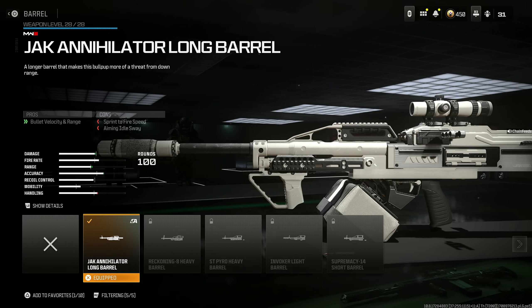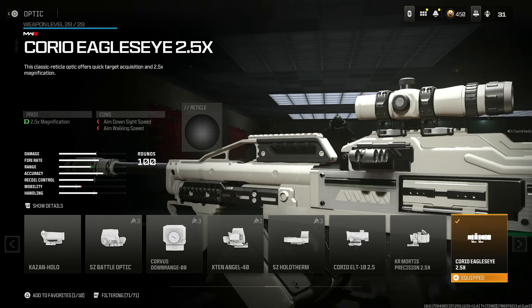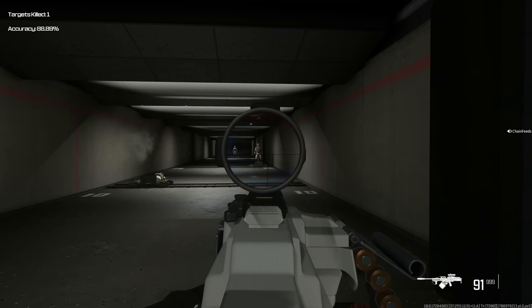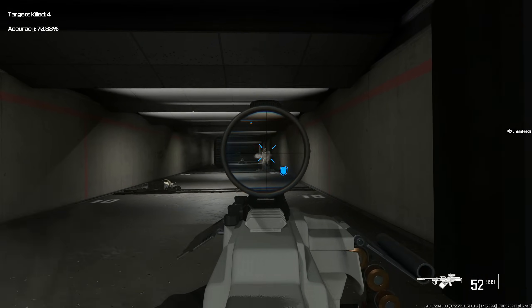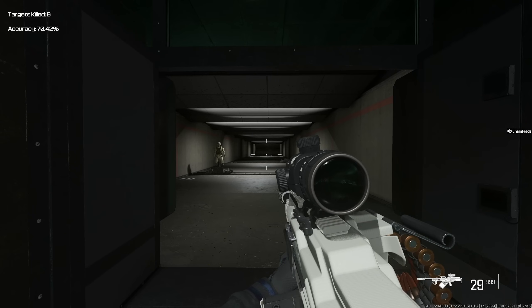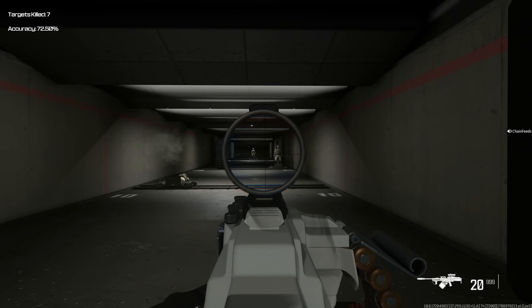Next, throw on the Jack Annihilator Long Barrel for bullet velocity and range at the cost of sprint to fire speed and aiming idle sway. Bruin Heavy Support Grip for gun kick control, aiming idle sway, horizontal recoil, and firing aim stability — the cons do not matter. And last but not least, the Coral Eagle's Eye 2.5 times. You need to use this — I don't really suggest anything else. Look at how amazing it is: it absolutely melts. I already took out two rounds of targets and I still have 29 bullets left. This thing is absolutely insane.